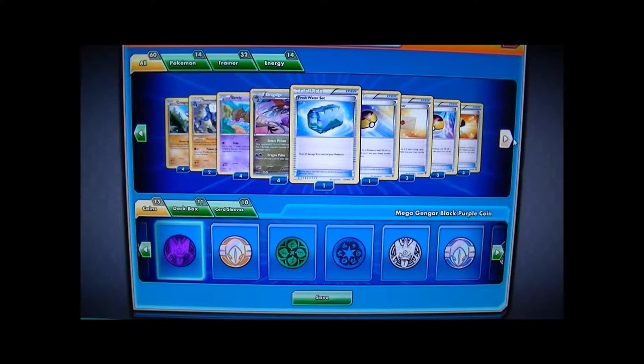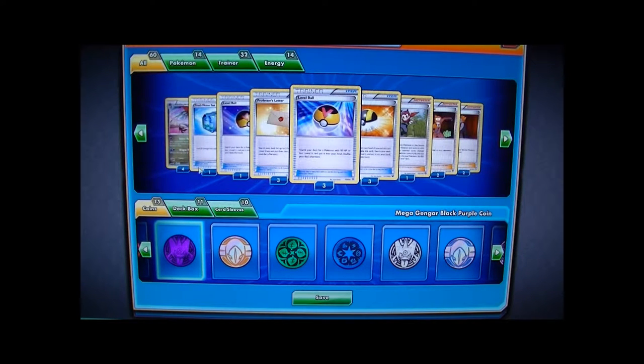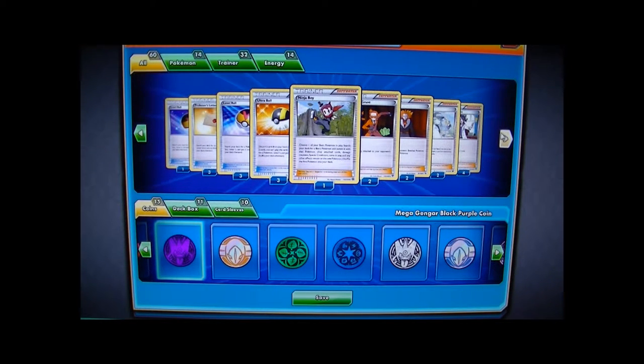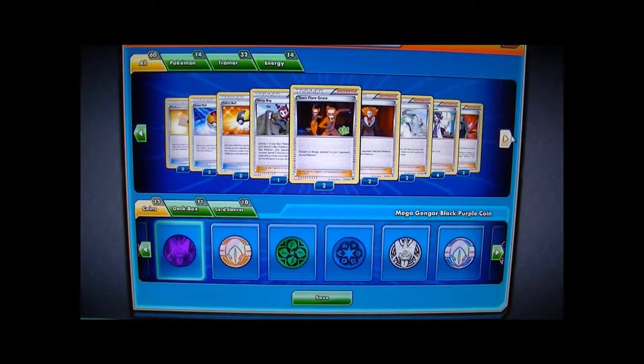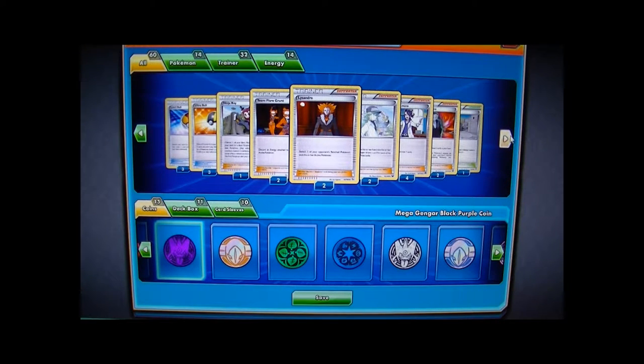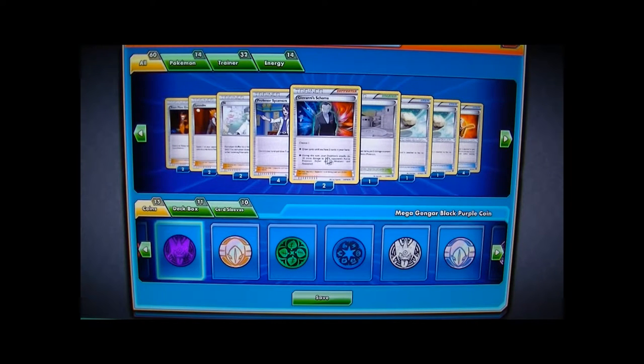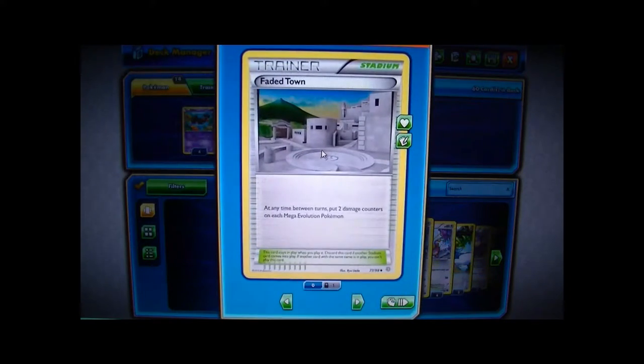For trainers, we have one Freshwater Set to heal. Four Level Ball because everything in this deck has 90 HP or less except for Dragalge. Three Professor's Letter to get Energies. Three Ultra Ball to get Dragalge. One Ninja Boy if you want to Ninja Boy into a Croagunk. Team Flare Grunt for disruption, discarding Energy. Lysandre to lure out weaker Pokémon like Shaymin so you can Poison them. N and Sycamore for obvious reasons. Two Giovanni's Scheme - mainly for draw support. One Faded Town - mainly for Mega Rayquaza or Mega Mewtwo. You put down Faded Town and they slowly take more damage each turn.